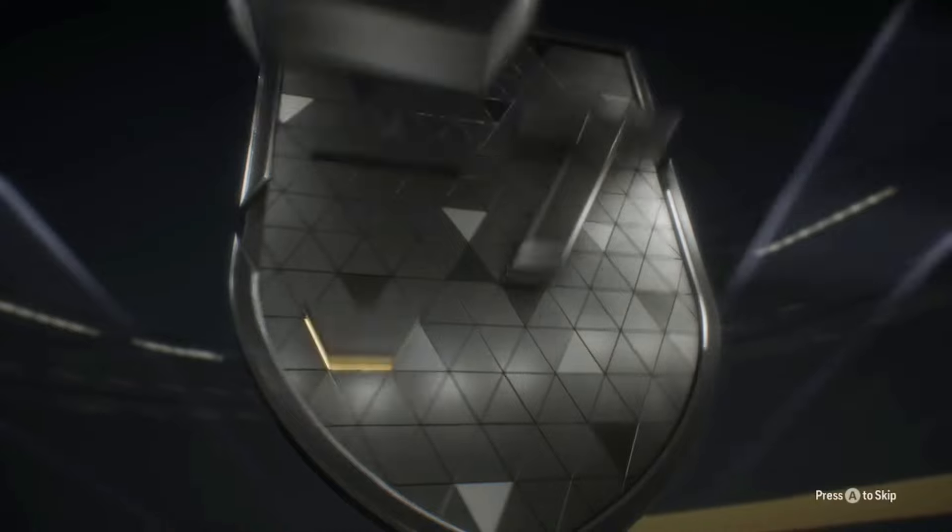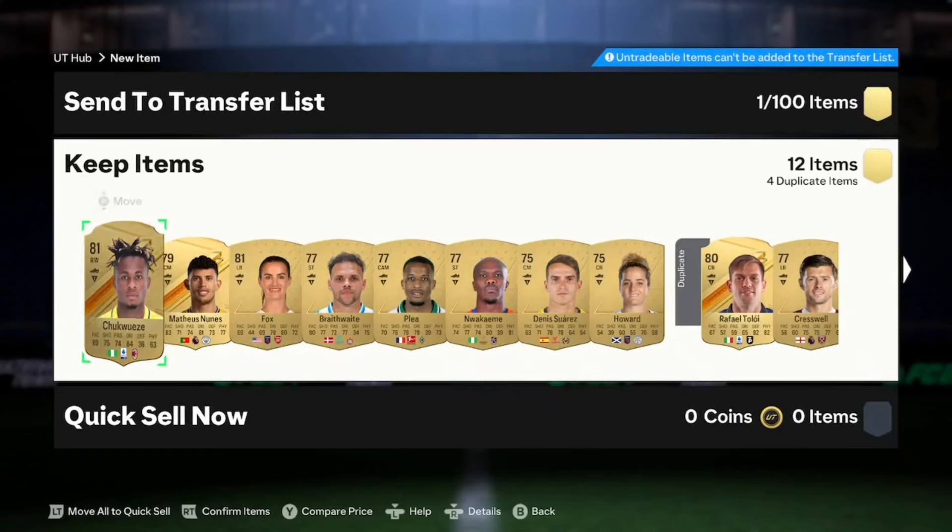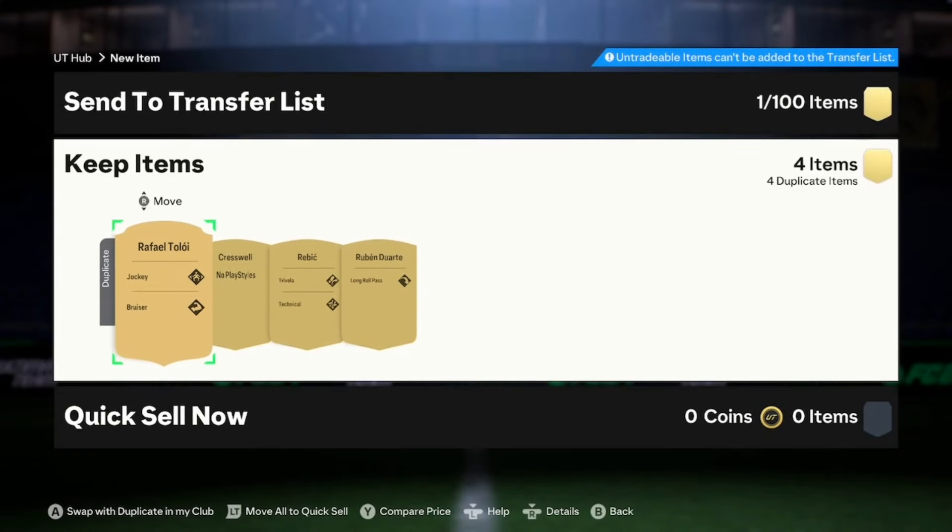Next pack — the 25k pack. It's going to be a Nigerian right winger and I have no clue who that is. Oh it's Chukweze. Let's send that to club. Any dupes? No, but none of them are tradeable, so we'll just discard it.